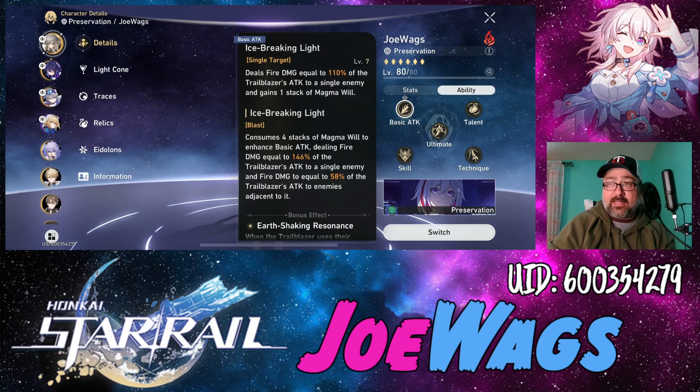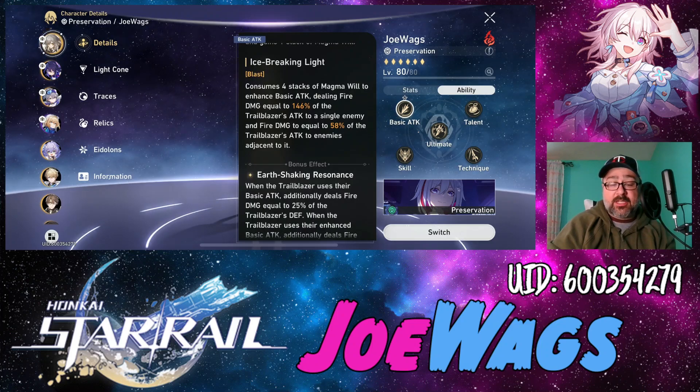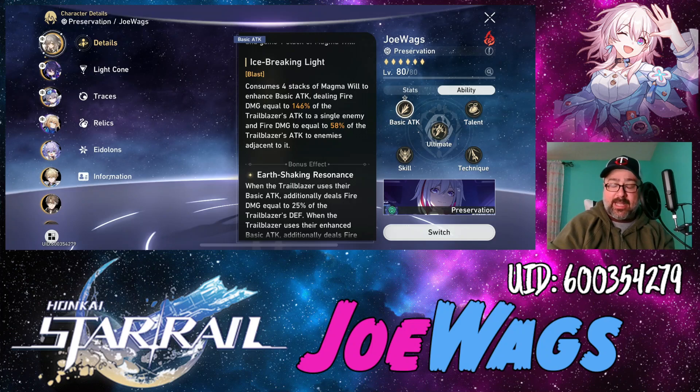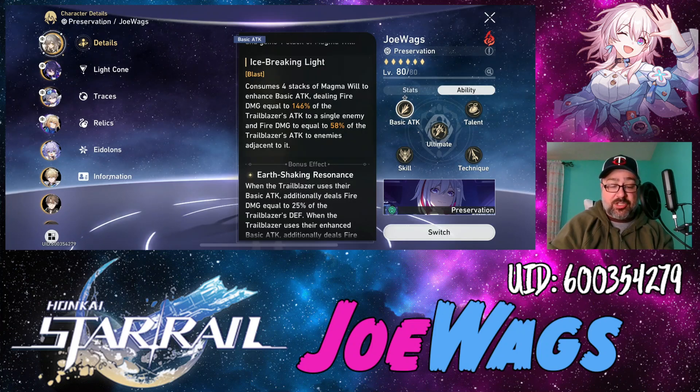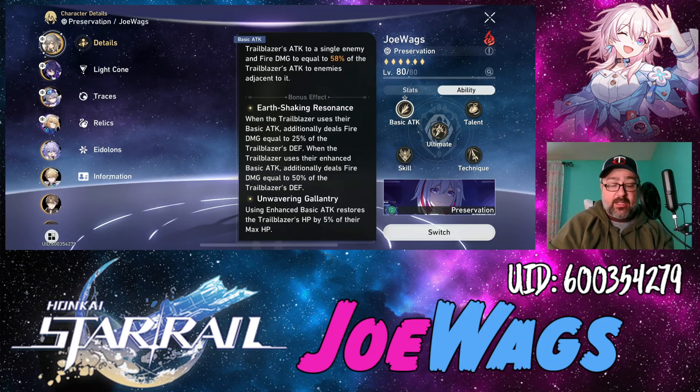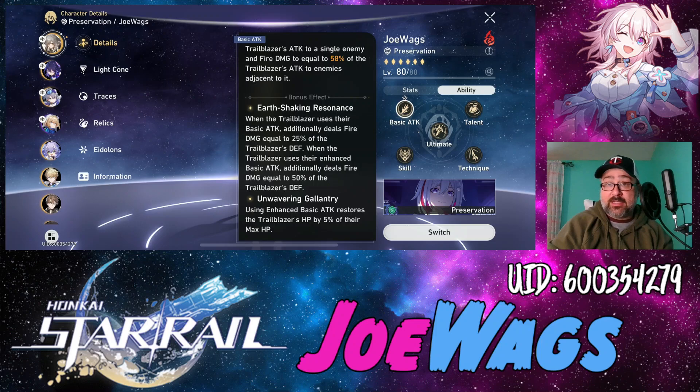The basic attack is a fire attack that scales off their Attack stat. This character also has something called Magma Will, a stacking buff that can go up to eight stacks. When you reach four or more stacks, you unlock an enhanced attack that consumes four stacks of Magma Will, dealing a stronger basic attack scaled off Attack, plus a little blast damage to enemies on the sides. Some of these bonus effects come from Eidolons and some from Traces.